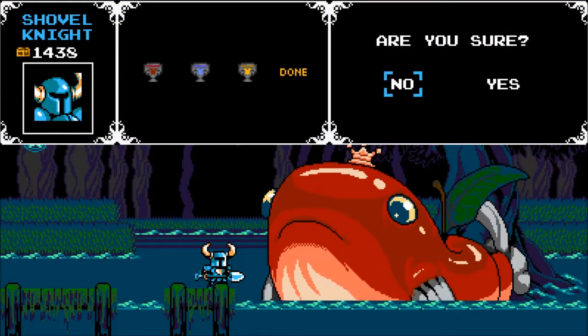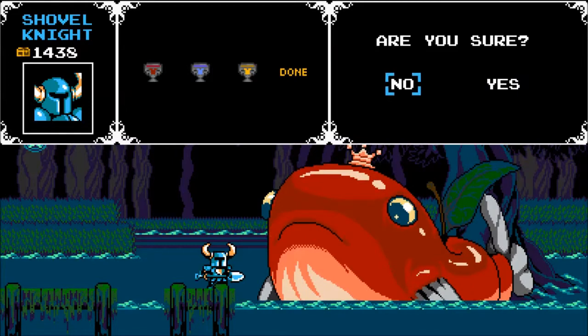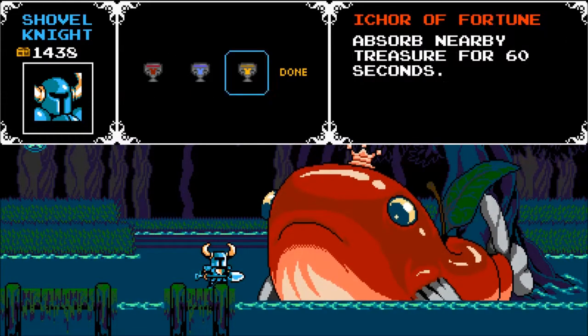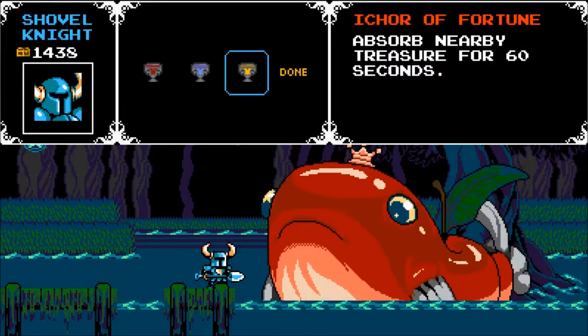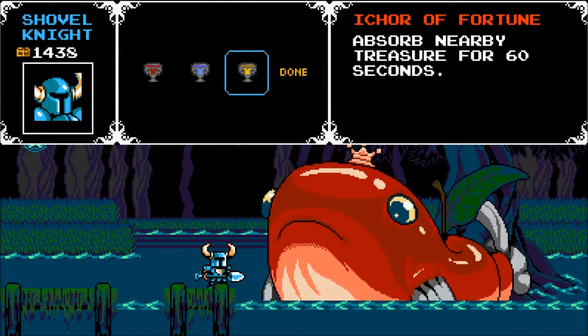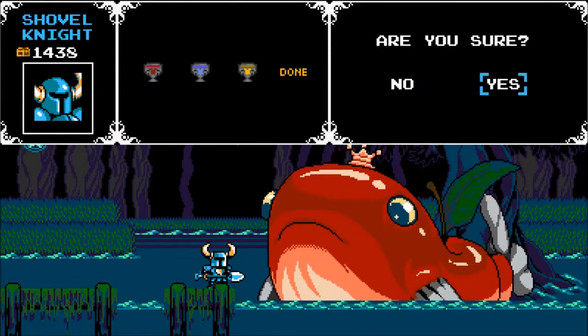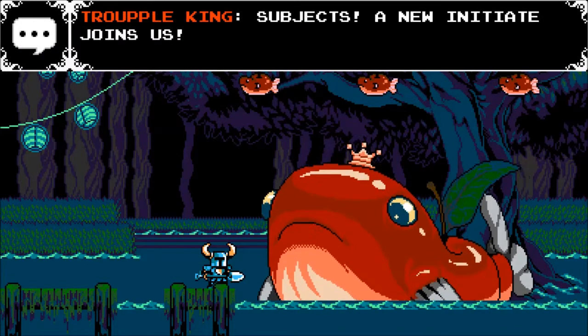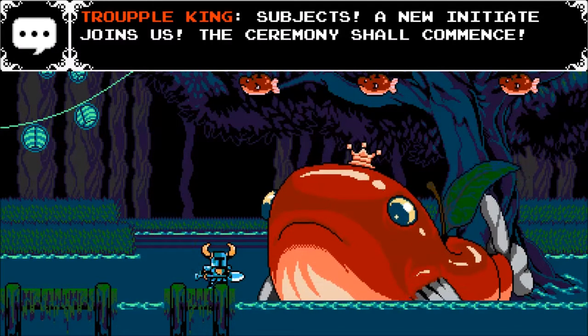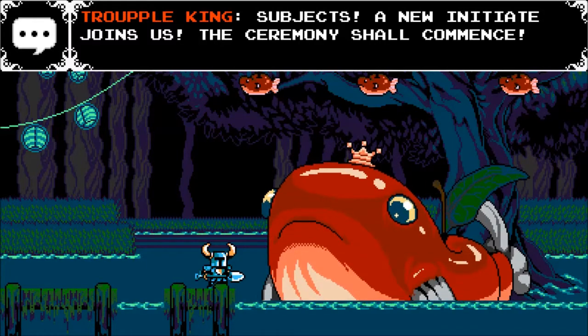We are going with the one that refills Hall of Health and Magic, because there's really no competition here. You have Invincible for 10 seconds — that one's okay. And you have Absorb Nearby Treasure for 60 seconds. I can see that one having uses, but I still want the refills Hall of Health and Magic. That's really good for the tougher boss fights. Subjects! A new initiate joins us! The ceremony shall commence!